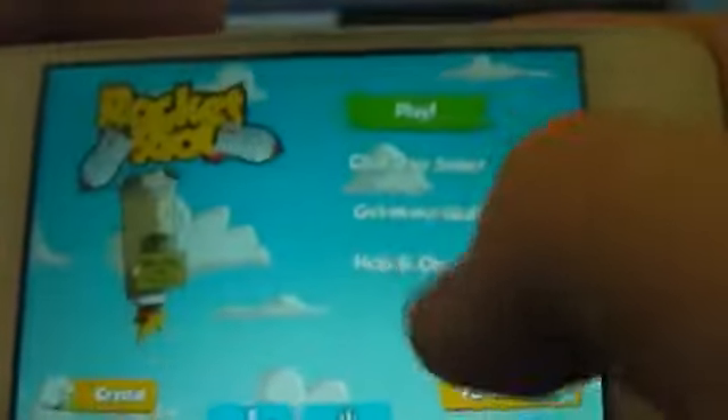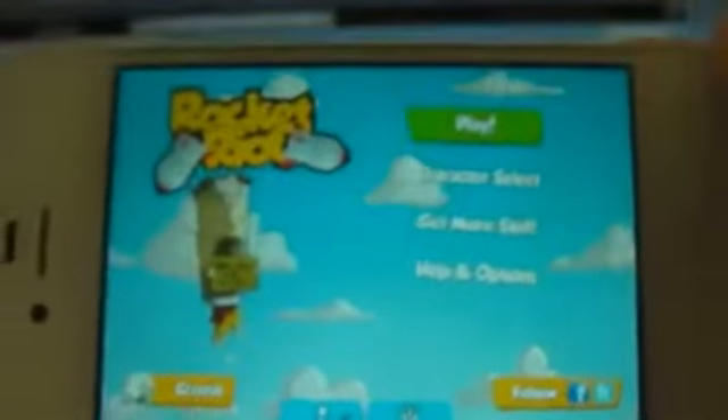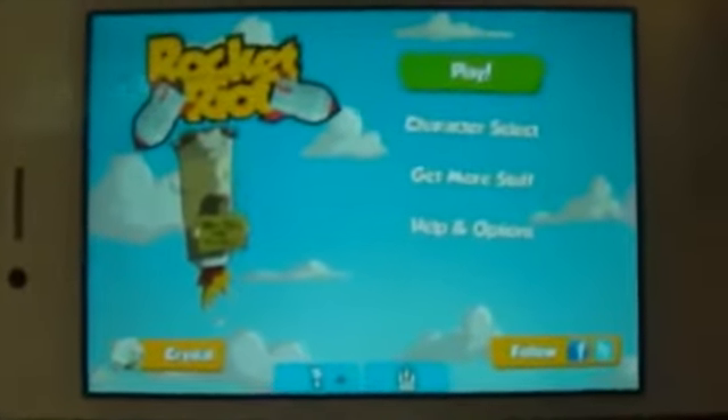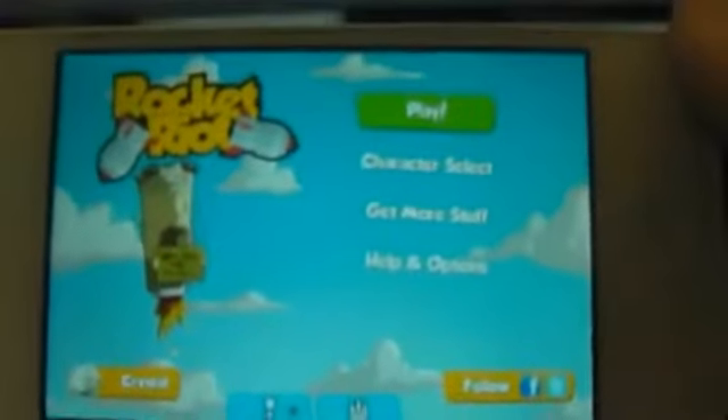This is a 99 cent application, guys. That's just the campaign mode — you've also got extra levels, character select, and the ability to get more stuff. I'd imagine they'll also update with more content, as Chillingo always seem to have great support with their applications and constantly update them. Which is awesome — I love the support of the applications.